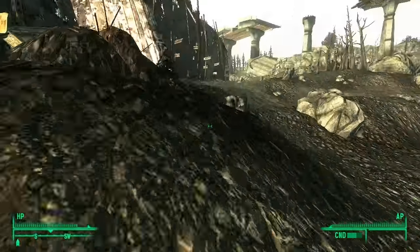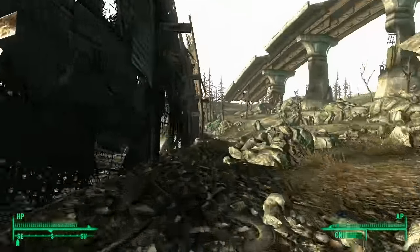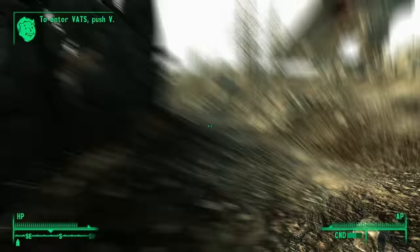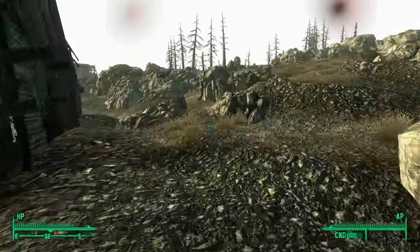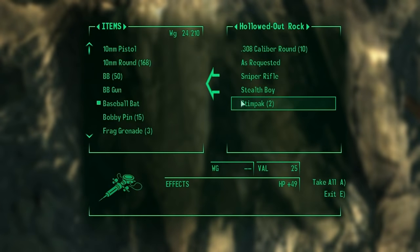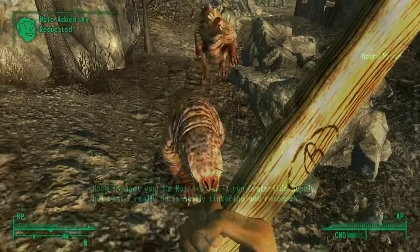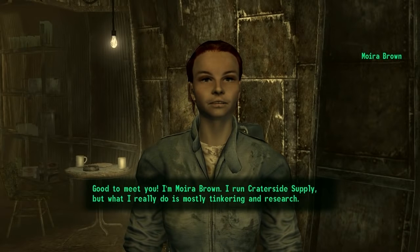Next you want to head to Megaton, not too far away. Before you go inside, go around to the back of the town walls. Here you'll find a lot of rocks, but look for the one with three sticks surrounding it. This rock is hollowed out and inside are some additional things that can help you in your travels. After searching the loot cache, head into Megaton and up to Crater Side Supply.